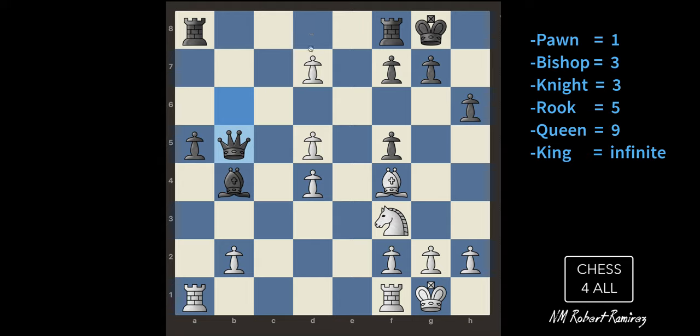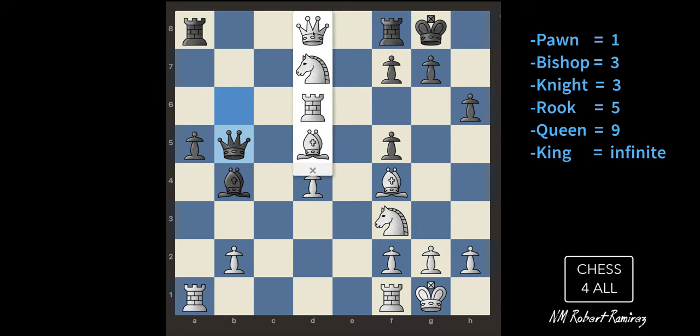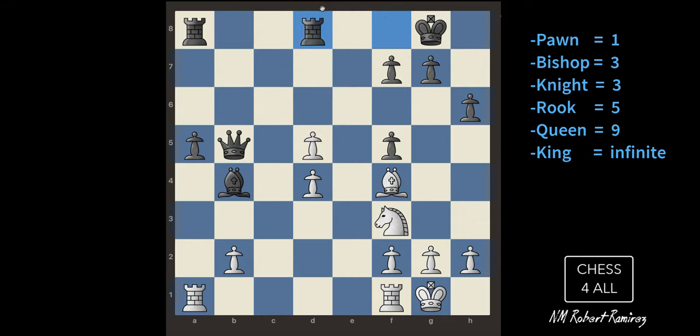I know promoting here might not be good because the moment I get a queen either of these rooks could take me, but I want to show you. I move the pawn to the last rank and it asks: do you want the pawn to become a bishop, knight, rook, or queen? I always choose queen. But they took me right away.